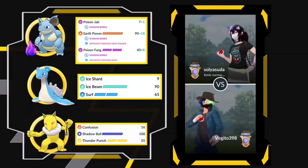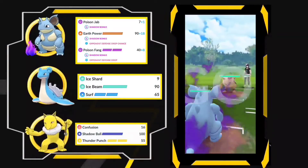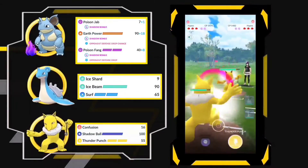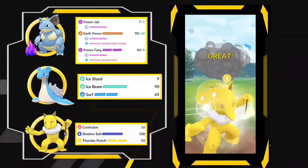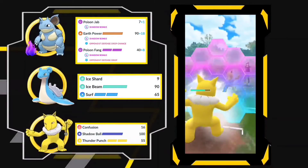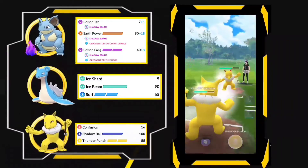Here we have a Primeape — this is actually a good matchup. He decided to swap into Hypno and I'm going with my Hypno, going to bait with Thunder Punch. He actually decided to shield. Now he is using Ice Punch — I am not going to shield this.